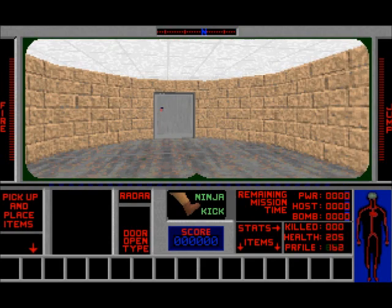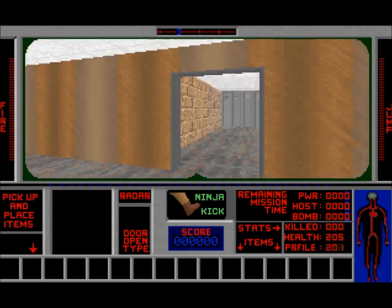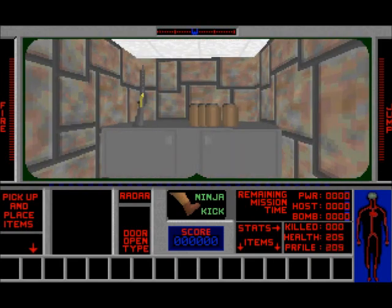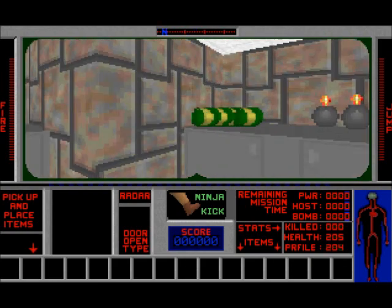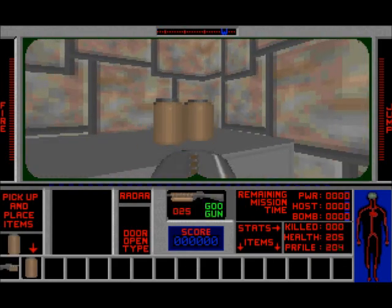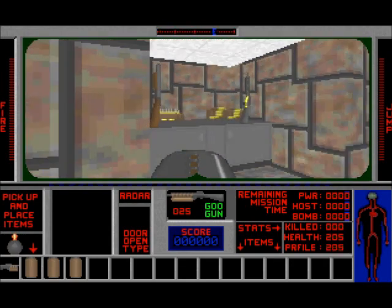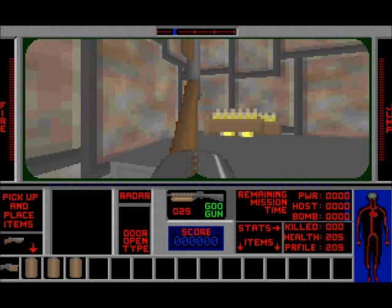So Ninja Kick seems a little strange right off the bat, just because I'm such a big guy that I don't think I could do a Ninja Kick. So I like to think that I just borrowed Chuck Norris' leg, and I'm holding it and I just swing it at people as I go around. This here's the armory or weaponry — various guns to choose from. I want this one, the Goo Gun. And those are bombs. The green things are grenades, which I don't want either of, because what I do remember is throwing isn't all that great in this game.